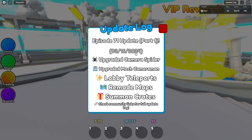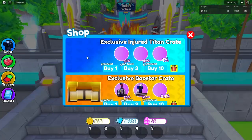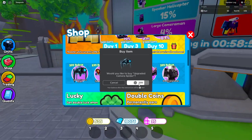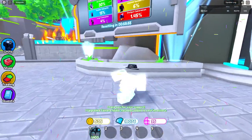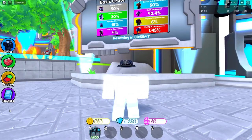Here we are in the brand new episode 71 part one update. We've got the upgraded Camera Spider and the upgraded Mech Cameraman. The upgraded Camera Spider is in the shop here, so I'm going to go ahead and buy this thing for 399 robots. There we go — and we got two crates! We've got the mythic crate and the basic crate. That is actually sick.